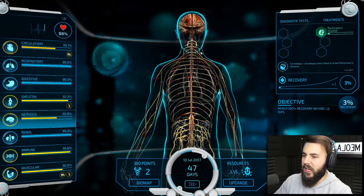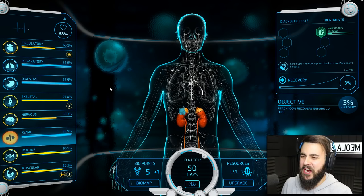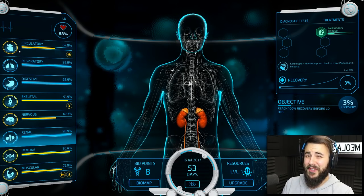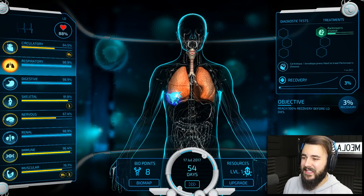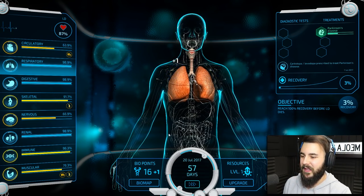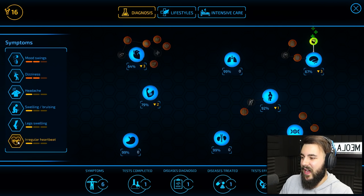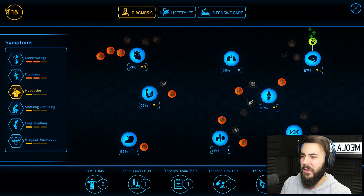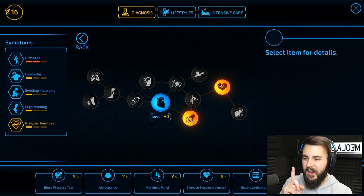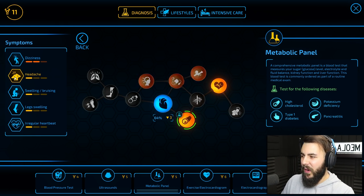His brain splattering and stuff is probably a little bit unnecessary, but okay. We'll collect some more bio points. The Parkinson's disease is slowly getting treated. We've got 16 points, let's find out what else we can work on. A regular heartbeat - that probably sounds like a good direction. We are going to run a metabolic panel test for five points. Mood swings - maybe that's what we should work on. We're going to click on the brain and go for a psychological evaluation. We're currently running two tests with treatment underway as well.